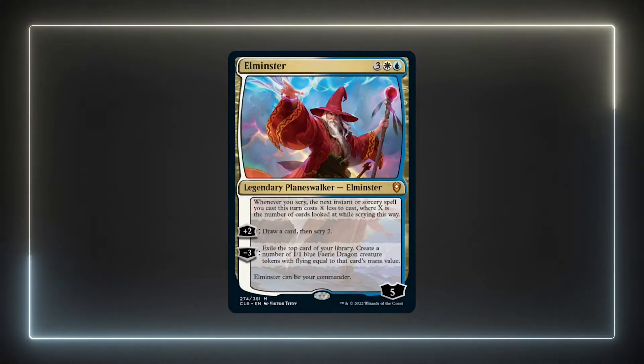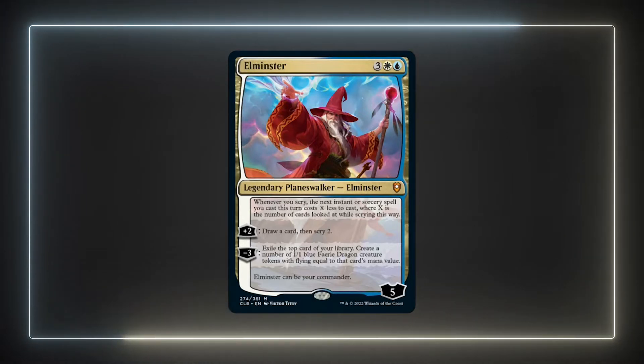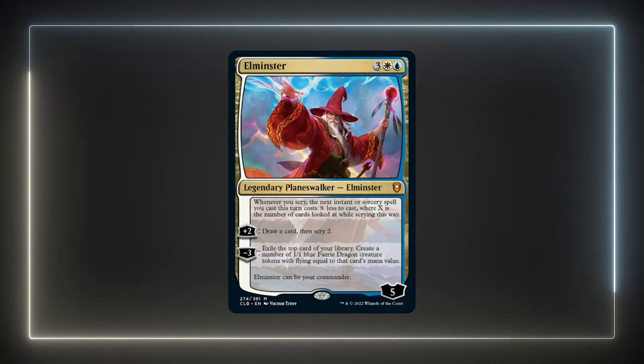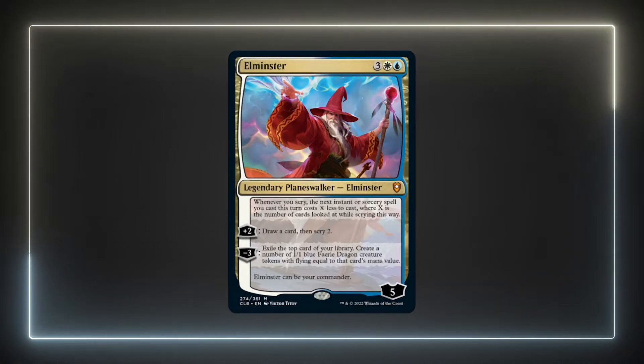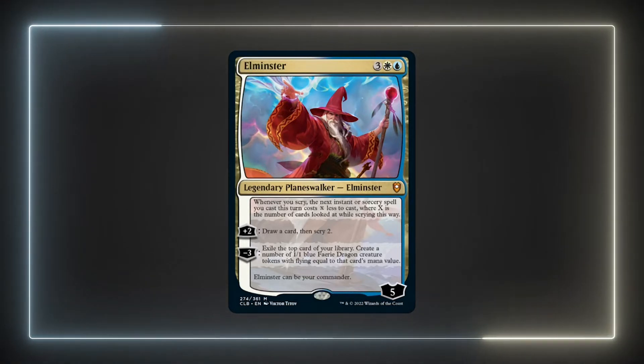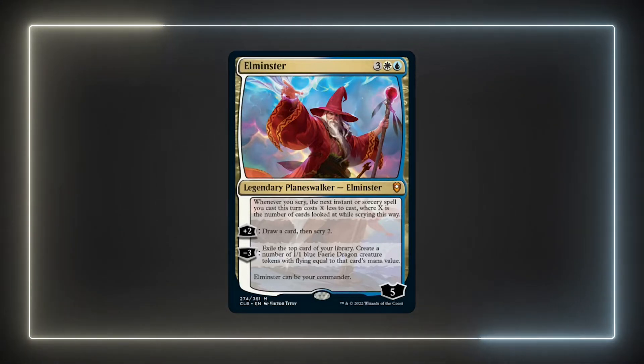To compound that, Elminster synergizes very well with extra turn cards. There are quite a few that are high CMC to play into his token generation effect and passive abilities. If your table doesn't have issues with a solitaire style deck then no worries, but for me I'm going to try to mitigate this as much as possible. There will be no extra turn cards in the deck, but I'll shout out some suggestions later in the video if you want to go that route.